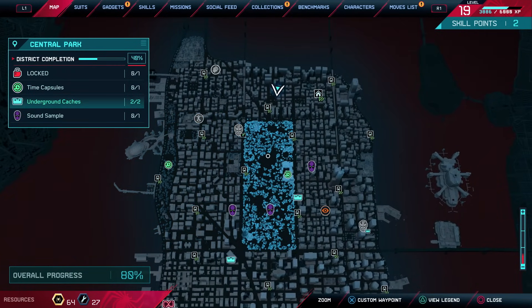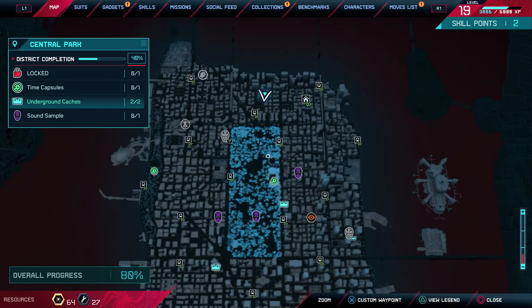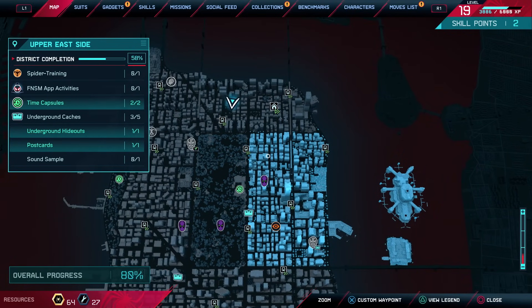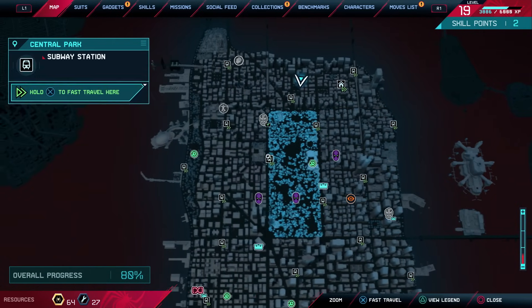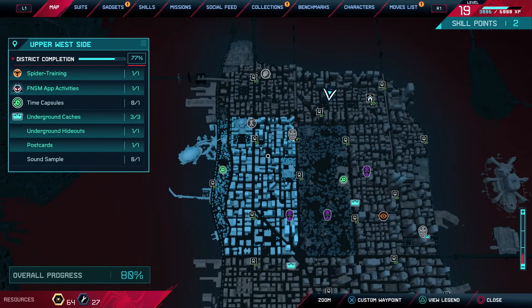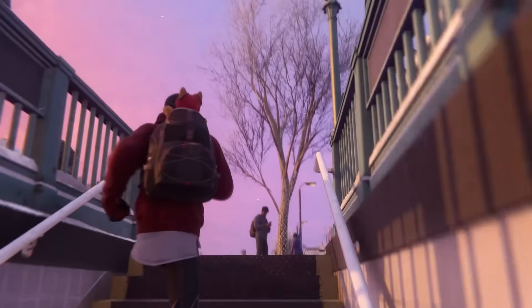We can also replay story missions but I don't feel the need to do that. We'll continue looking through the map - we're 93% done in Harlem but the last thing isn't popping up yet, so we can explore other areas. If we look at what we're closest to completing, upper west side is right here - we need to do one of the time capsules. Usually these don't take us too much time.